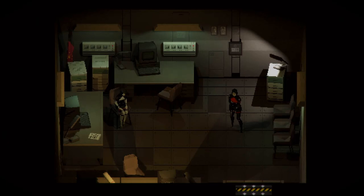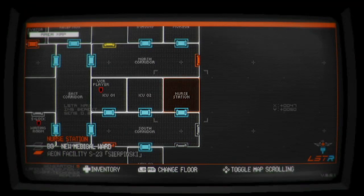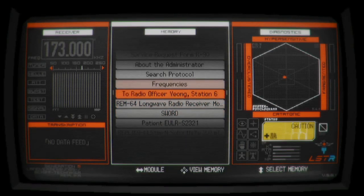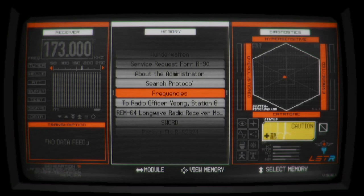Greetings gamers, Fayot here. In this video I'm going to show you how to solve the wall safe puzzle in the nurse station. What do we need to solve this? First and foremost you'll need the frequencies file that you should already have, or you wouldn't be able to reach this point in the game.